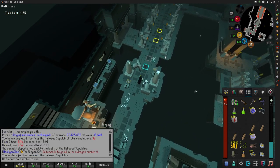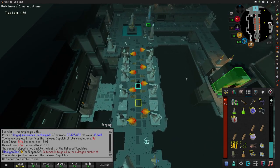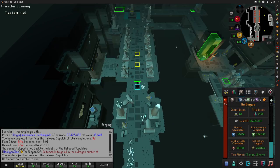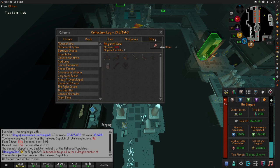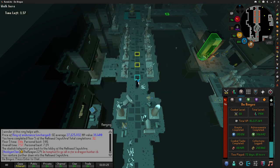I forgot to mention that actually greens our sepulcher log. I'll pull it up real quick — collections, minigames, hollowed sepulcher. We got a green log baby after 32 grand coffins! What a beautiful sight.